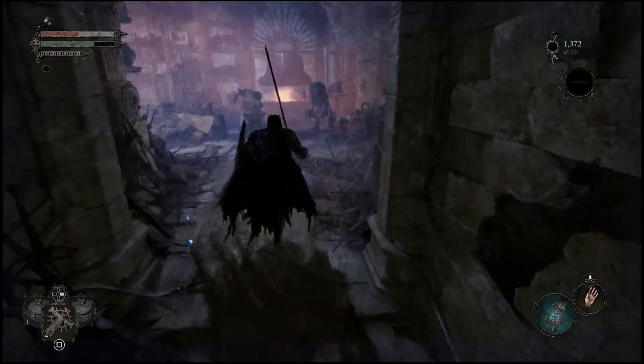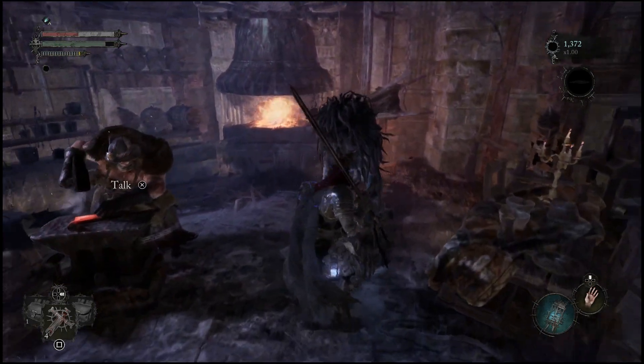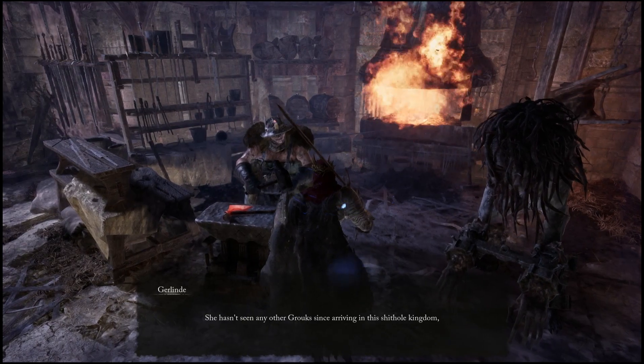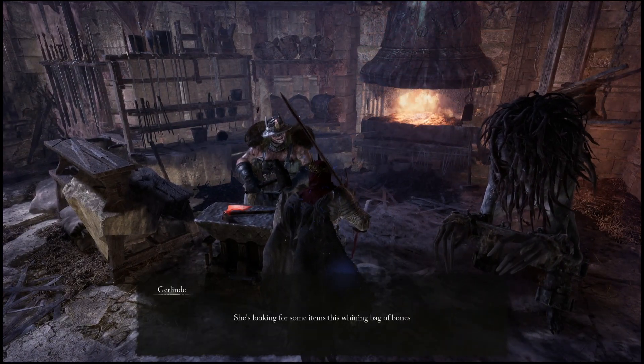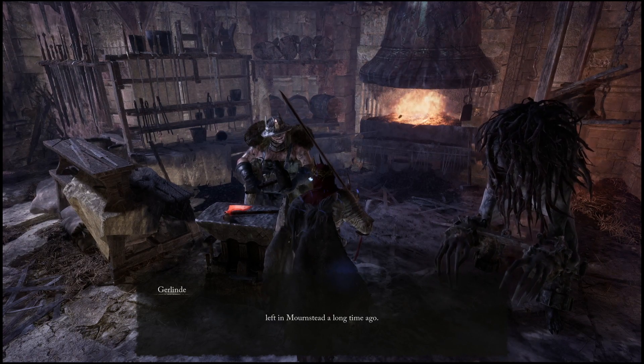What you want to do is come up the stairs over here. It's kind of tucked away, and you can actually go through a conversation here with this person. You will have to prompt through a bunch of times, and eventually you'll have access to this shop.